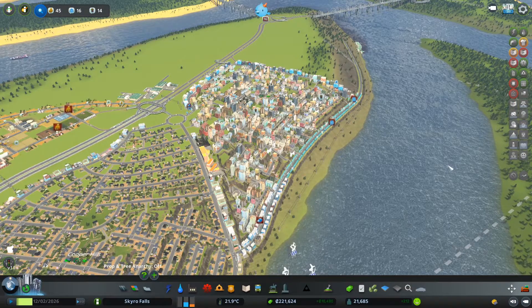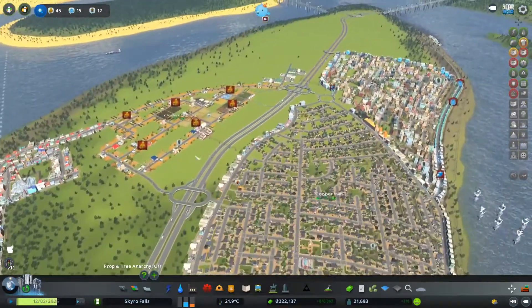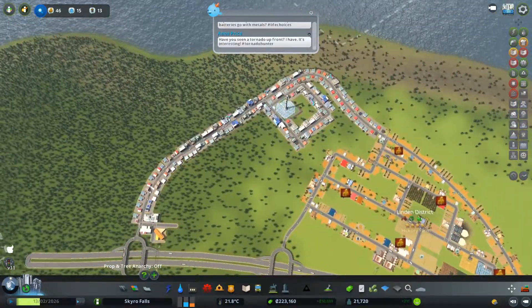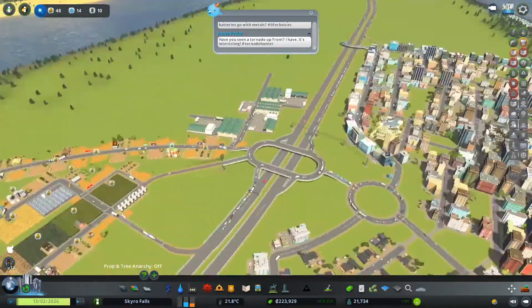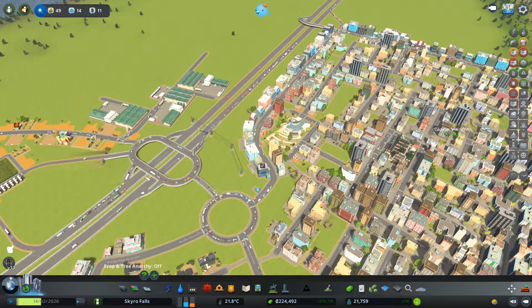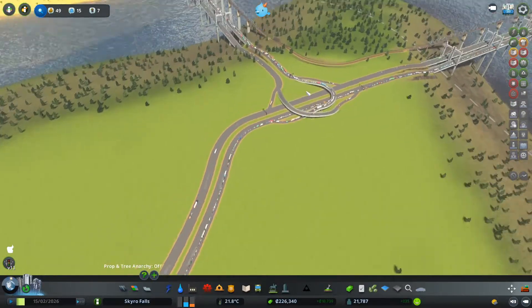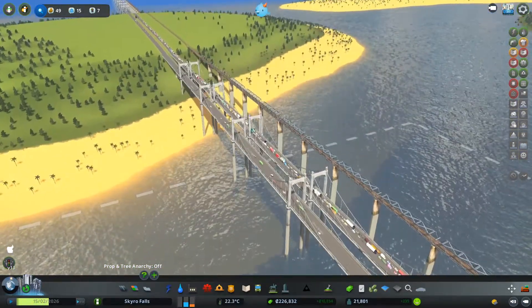Hello fellas and welcome back to City Skylands. We're here at the Skyro Falls and we've got our main residential areas - both the low and the high - and then we have a farm on the go and a little bit of industry down the back. However, as you can see, we've got a little bit of a traffic problem, partly here and partly at this roundabout and this roundabout. We have sorted half of it - but look at this, yeah, that's insane.